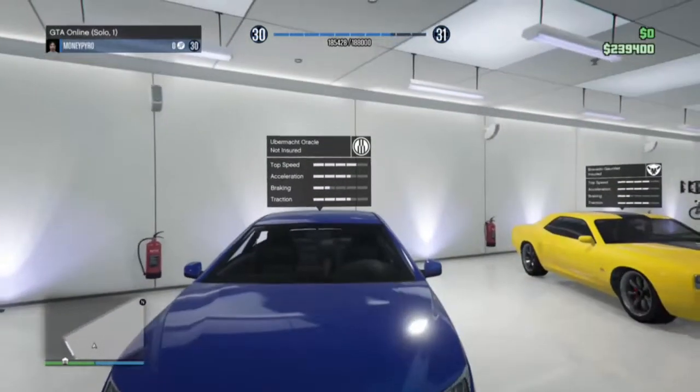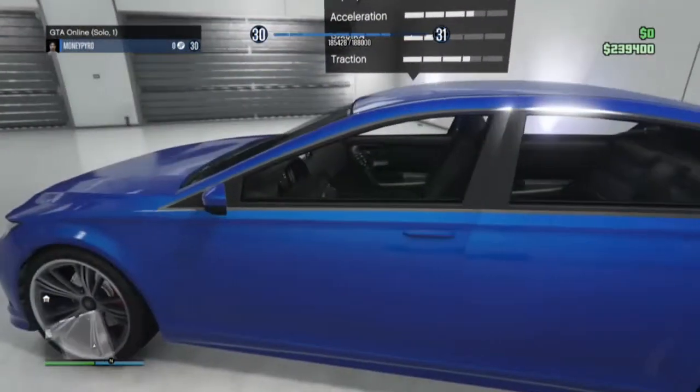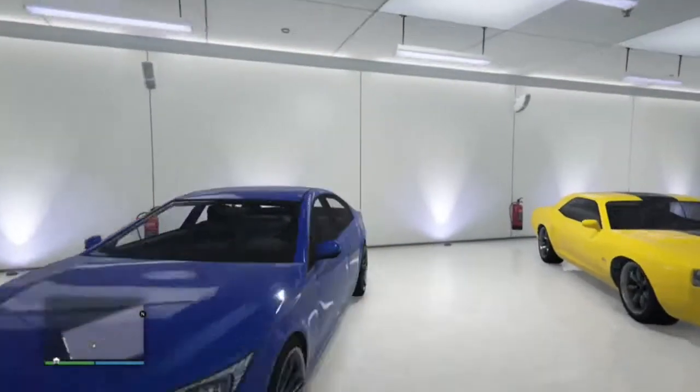There are some pretty common cars in that range, but actually there are only two cars in the $7,000 range: the Albany Cavalcade and the Benefactor Dubster.